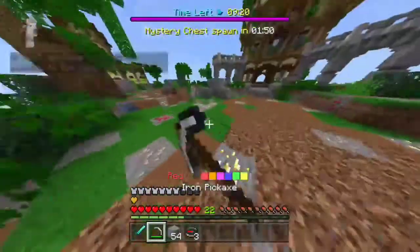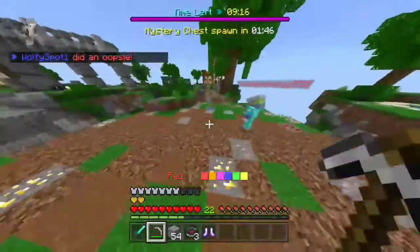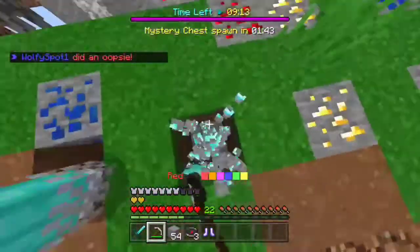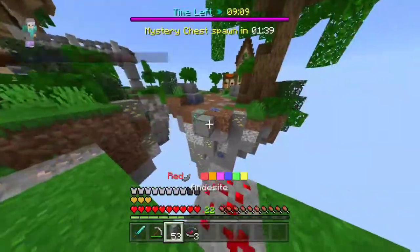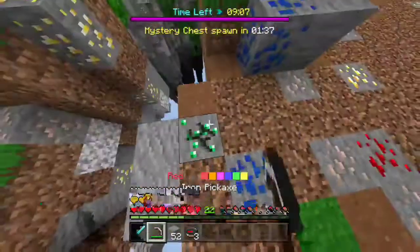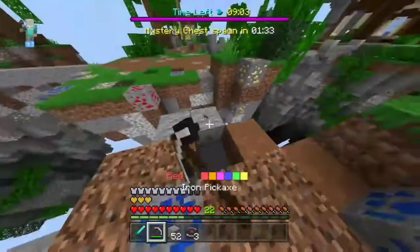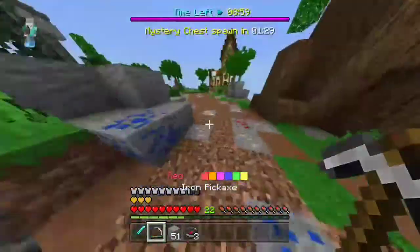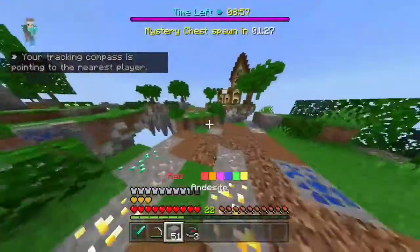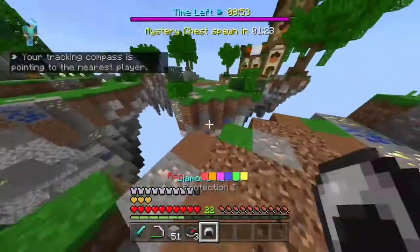Once I loot all the chests, I normally just go to the outer middle island, which is this little island here. I mine redstone, diamonds, emeralds — I never really go for lapis though. Also, if there is an ore on the edge, like how there is an emerald block here, I just place a block there and broke it. If you mine ores on the edge, they fall in the void, so placing a block basically makes it so it can't fall.